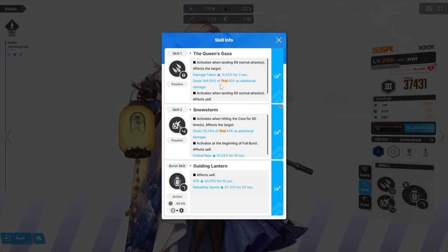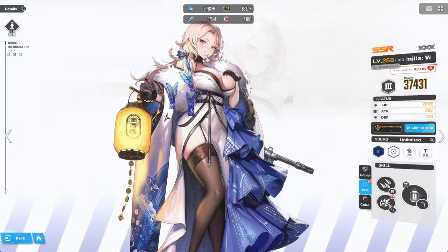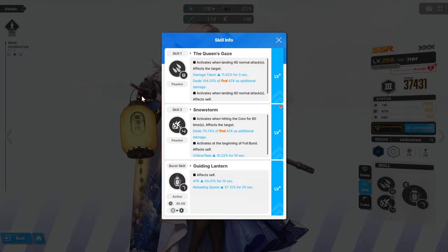Obviously if you get this to level 10 it's increased even more, but essentially Moderna is also benefiting from this. I actually find it funny that a lot of people, including myself initially, called her a selfish unit. But if you take a look at her kit, she also has this ability to increase damage taken, which will be absolutely fantastic against bosses.